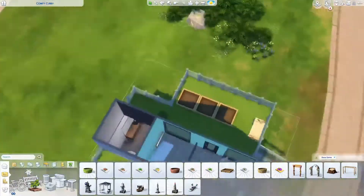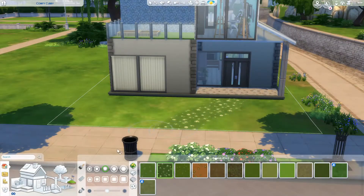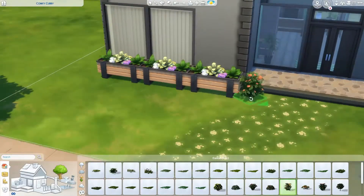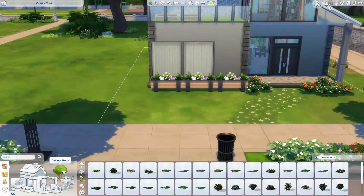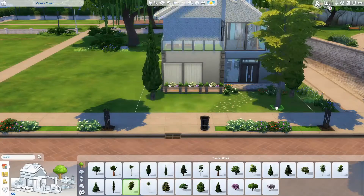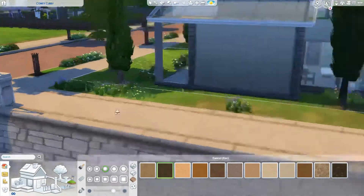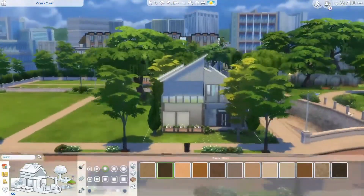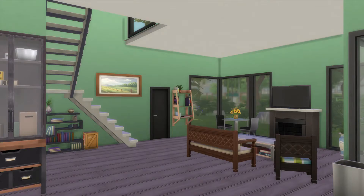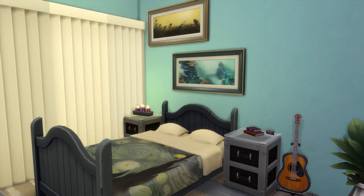Coming towards the end of the build, I put little planter boxes on the balconies so your sim can plant whatever they'd like. The last thing I do is some landscaping outside — some planter boxes, a few flowers and bushes, and quite a few trees. I really like the way it turned out despite the small lot. Anyway, thank you so much for watching. If you have the new pack, let me know how it is. If you liked the video, give it a thumbs up, hit subscribe, and I'll see you in the next video!